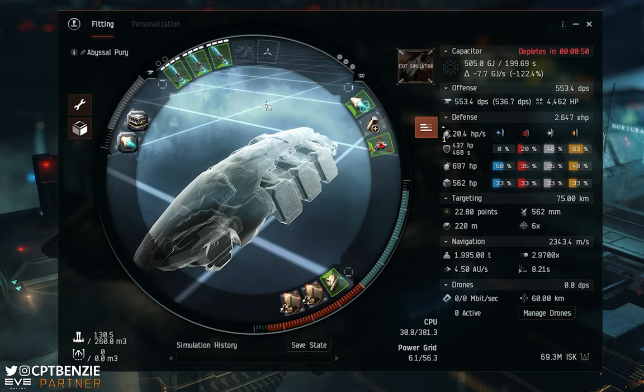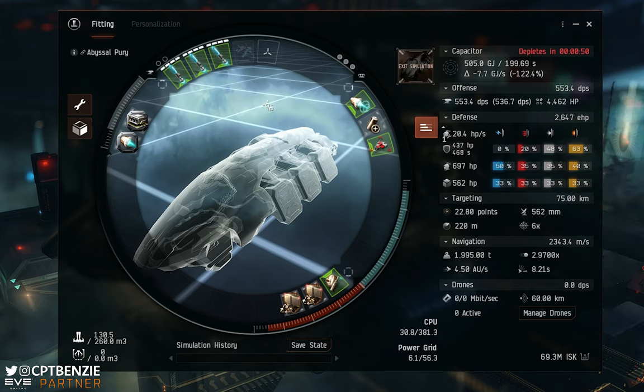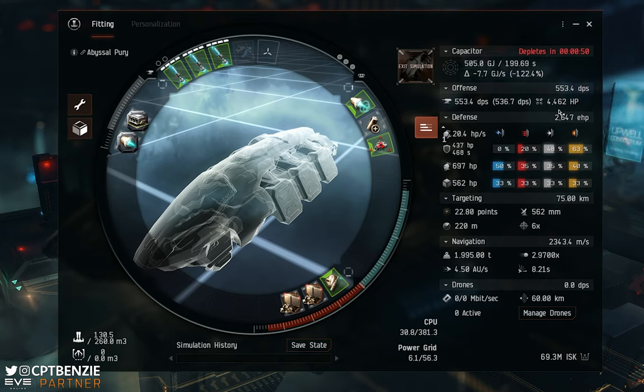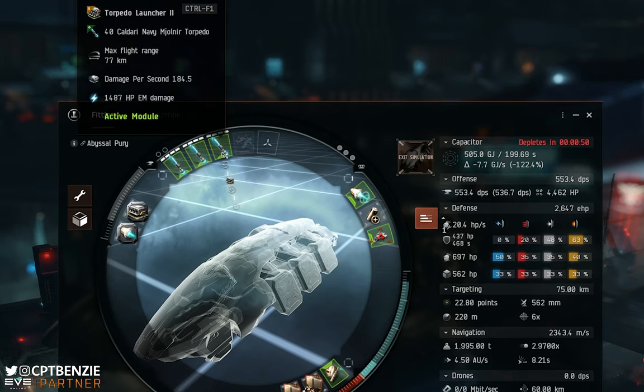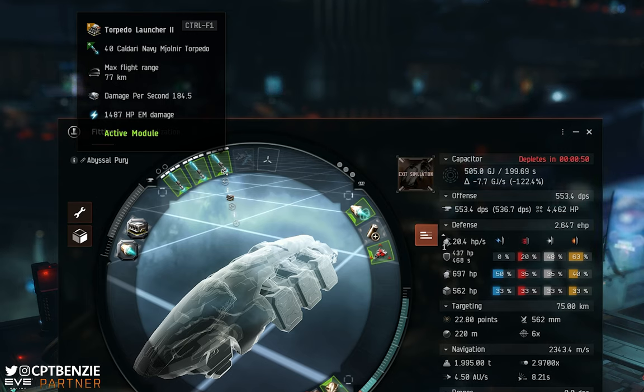We don't have particularly high resistances. We are a very fragile little ship. What we do have, however, is an astonishing amount of damage — 4,462 hit points worth of alpha strike damage on each volley from those torpedoes. The DPS of 553.4 looks a little low by that measure, but remember these have a long activation time between volleys; each volley hits for mad amounts of damage. It is worth noting that torpedoes, as large missiles, have really poor application — very high damage but very low application. Fortunately, that's not going to matter too much, as we'll see. We're using Torpedo Launcher 2s, which do take a decent amount of skilling into.